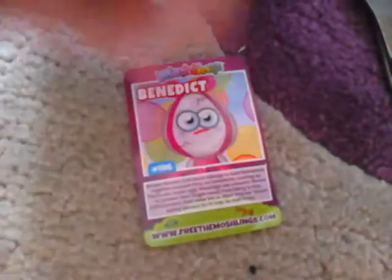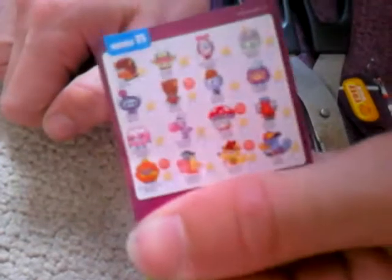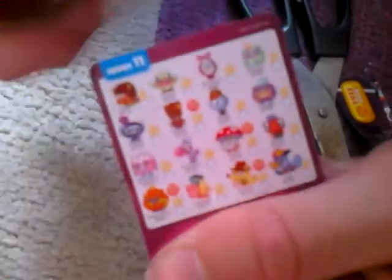Let's open the packaging — oh, Benedict! I love Benedict, she's super cool and I don't know much about her, so that's great. On the back is the secret code, which I can't give away because I need it to free the Moshlings. There's also a collector chart on the back.